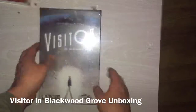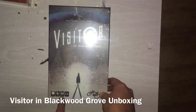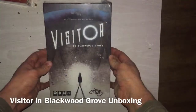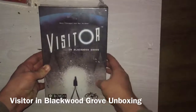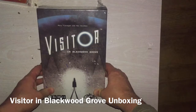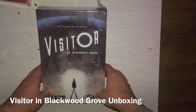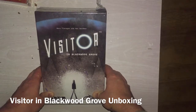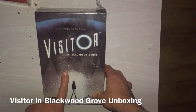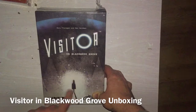This is a three to six player game, ages eight and up, five to fifteen minutes. The premise is that the visitor in Blackwood Grove is an alien who has crash landed, and with the aid of a kid, he's trying to escape or reach some sort of safety.